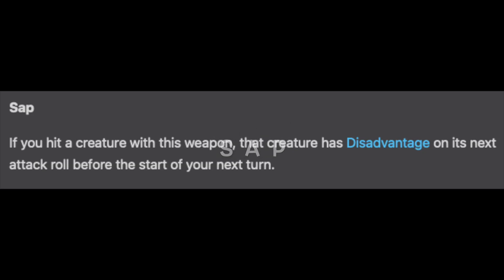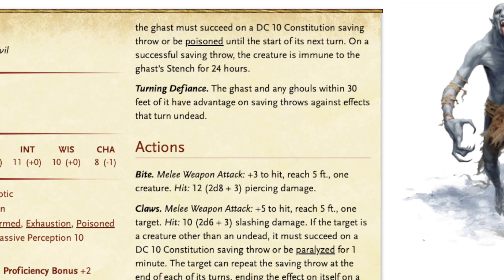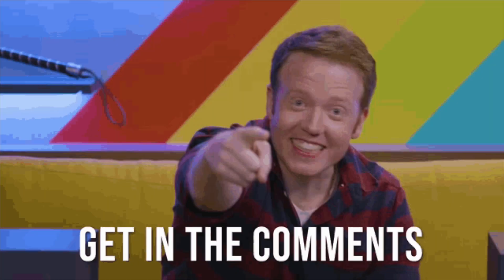The Sap weapon property indicates: if you hit a creature with this weapon, that creature has disadvantage on its next attack roll before the start of your next turn. In my opinion, this is maybe overpowered and easily exploited. For DMs facing a PC with this, I suggest using a mix of creatures that attack and others that cause PCs to make saving throws, or use flanking and pack tactics more often to balance out the disadvantage, or use monsters with multi-attack since it's only the first one at disadvantage. The best way to speed up Sap at your table is honestly just don't use it — or maybe tie it to proficiency bonus times per day. Let me know your suggestions in the comments.